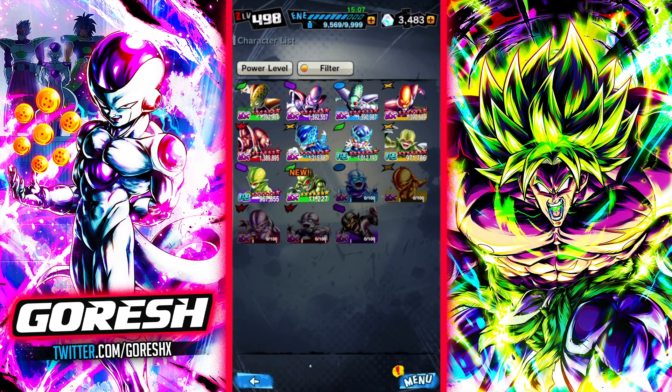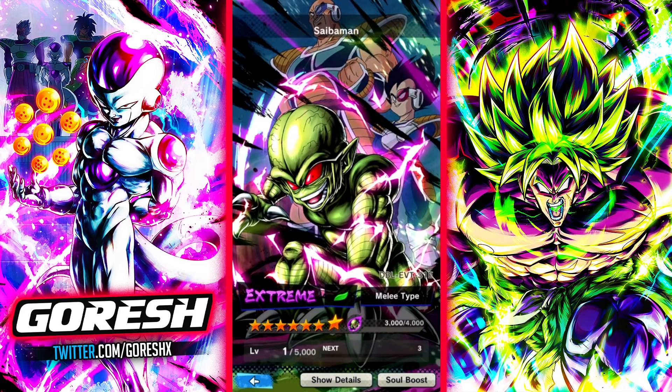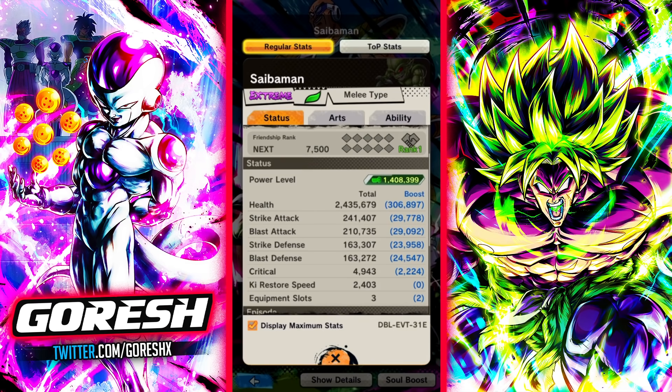Let's jump into the actual kits of all six Saibamen. We have a green one, a blue one, a yellow one, two reds, and then a purple one. Let's take a look at the green one first — the typical, original Saibaman. He's a melee-type unit. I'll pump him up to 14 stars to look at his max stats: 241,000 strike, 210,000 blast, and 163,000 to both defenses — which is actually quite good. The defenses are very solid.